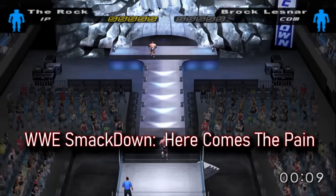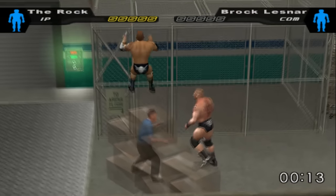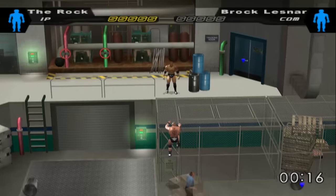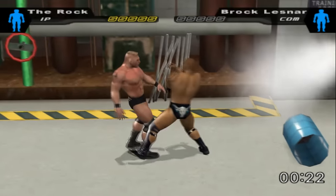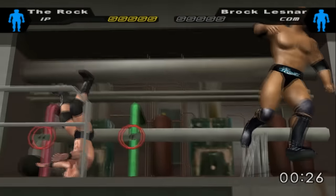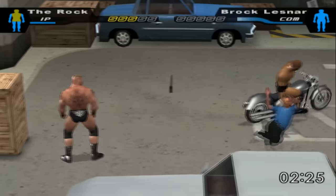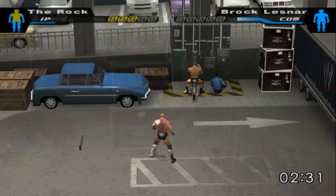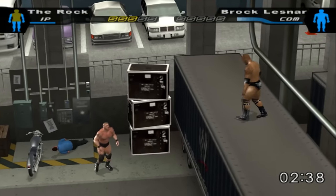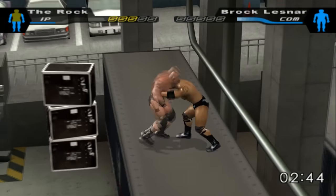Moving on to SmackDown Here Comes the Pain's backstage area — it would be well known for being the most chaotic and interactive backstage area ever. It was also unfortunately the last WWE game to allow us to go backstage for over 14 years, meaning the entire PS3 generation of WWE games skipped being able to go backstage from the ring. Here Comes the Pain just went wild with what you could do with your opponent backstage — you could grab a motorcycle and take your opponent for a ride around the parking lot, or go to Times Square and climb a helicopter to jump off, or even jump off WWE's building in New York. The insane backstage possibilities were endless.